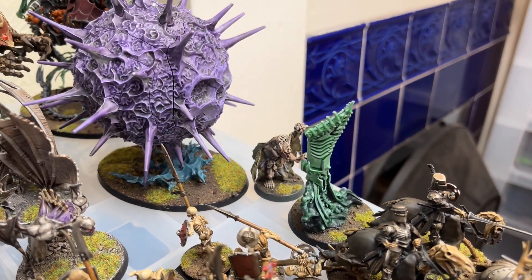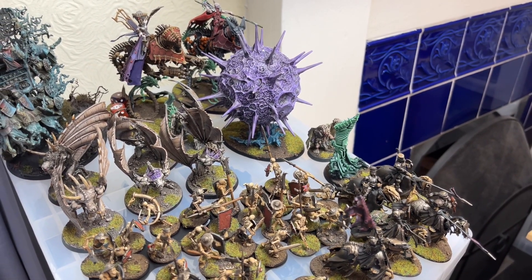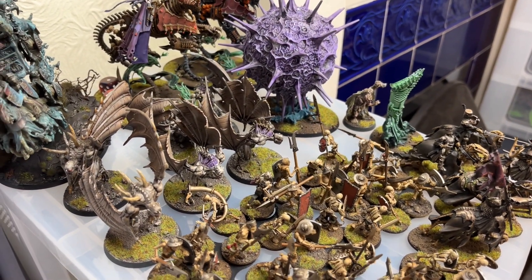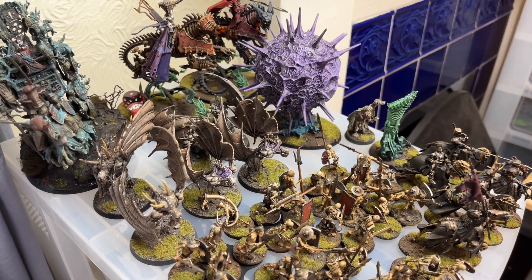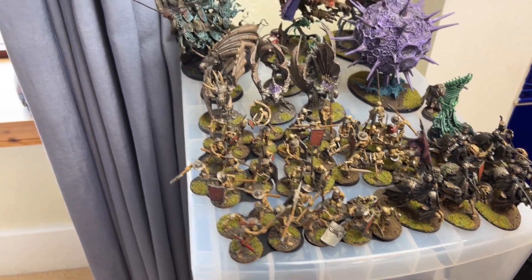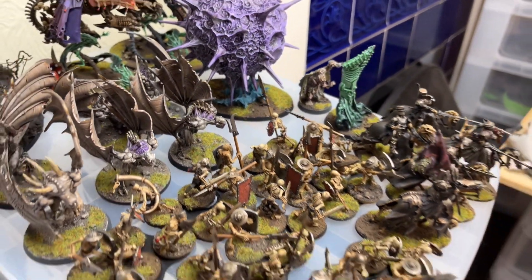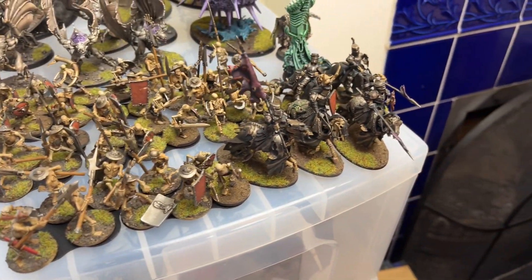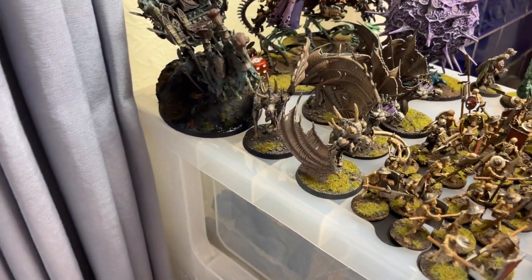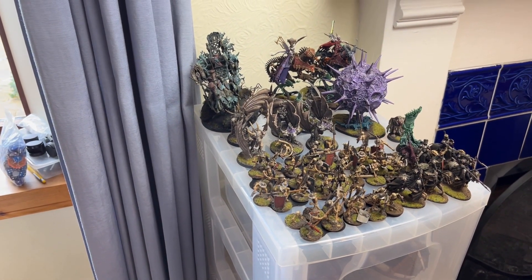The Vampire Lord is Arcane, so he's plus two to cast, dispel and unbind, and he's Master of Magic so he gets a re-roll. He's got the spell Spirit Gale — you roll two dice and the difference between the bravery and the roll is the mortal wounds suffered. We have a Battle Regiment with Countess Cara, the Bloodseeker Palanquin, the Vampire Lord, 30 skellies, 10 skellies, and a unit of Black Knights. We also have two units of three Vargheists in Bounty Hunters, making us five drops.